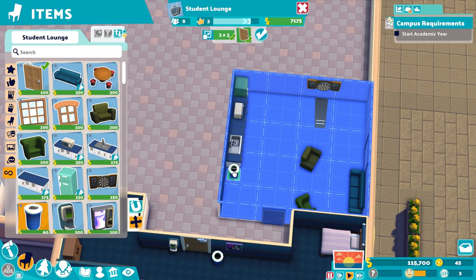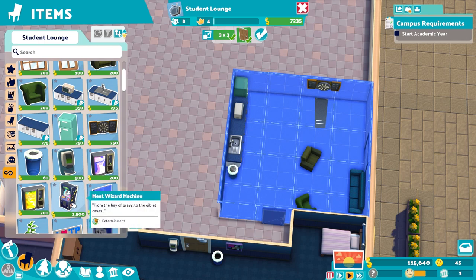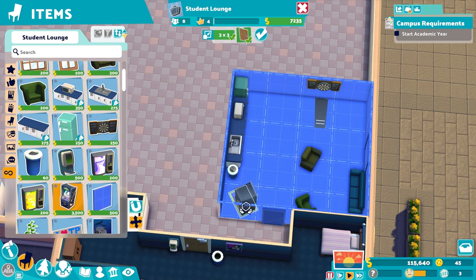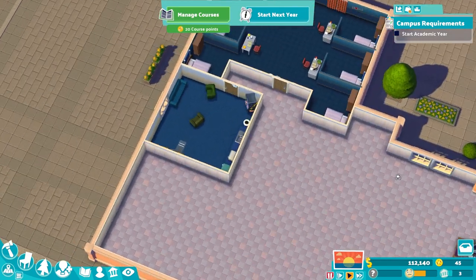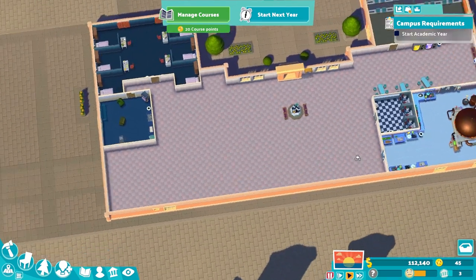Trash can by the sink. And let's get the old board - the old video game. There we go, lovely jubbly. Happy with that, happy with the dorm. We do have to have a staff room still, and we can do that once we've started. Library is the last one - we could probably do that as we start as well.